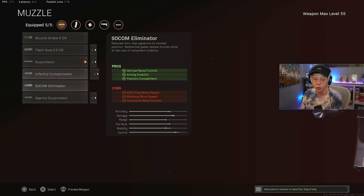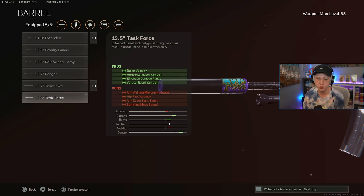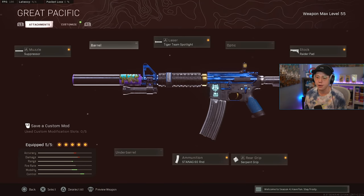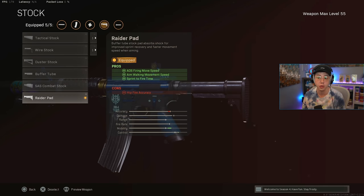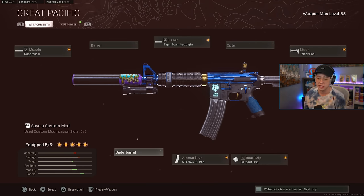For the XM4 — since we're using this as a secondary close range rifle, we've got the base suppressor for better mobility; you don't need the Agency because you're not using this at longer range. We actually have no barrel — previously you'd use the Task Force because it gave better strafe speed, but now it hurts your mobility so we're no longer running a barrel. If you wanted one, Ranger is probably your best bet. Instead I go for Tiger Team for better mobility, 60-round mag, Serpent Grip for better ADS time, and the Raider Pad stock for better mobility overall.